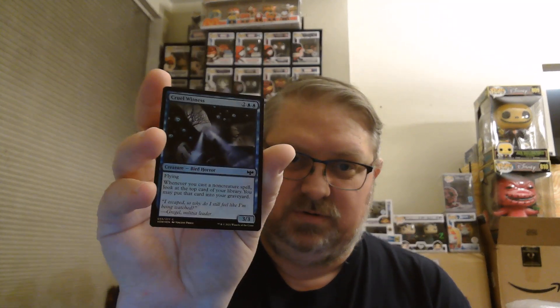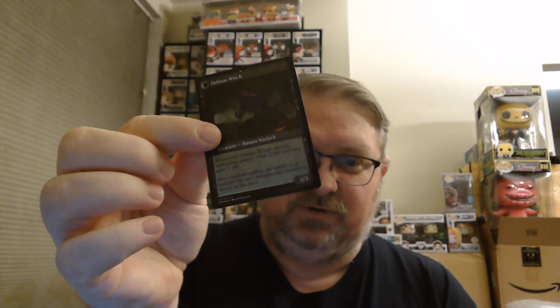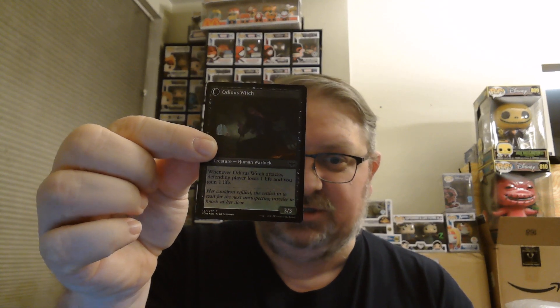Vampire's Kiss Foil — these are commons, still cool looking. Addam at Will Foil. Cruel Witness Foil. Ragged Recluse, which flips over to be Odious Witch on the back.